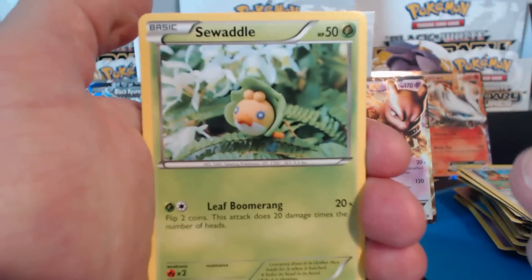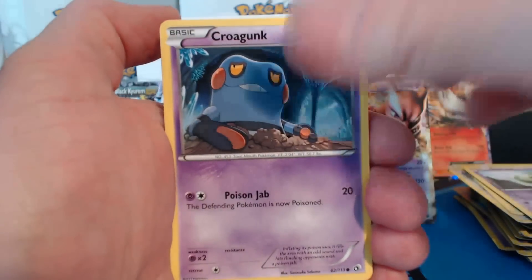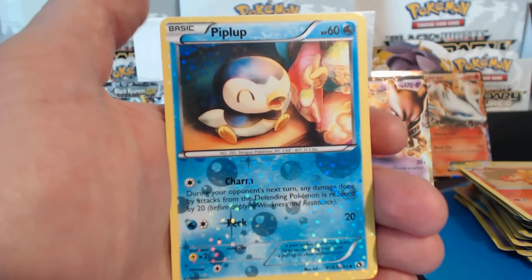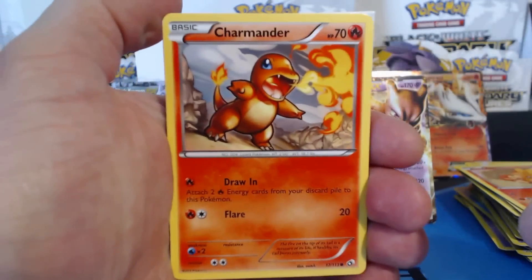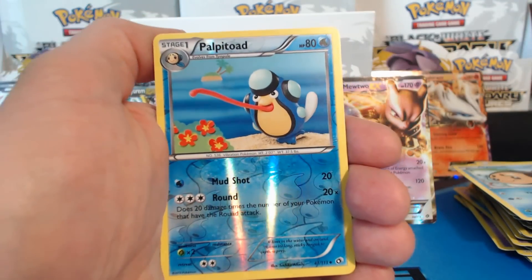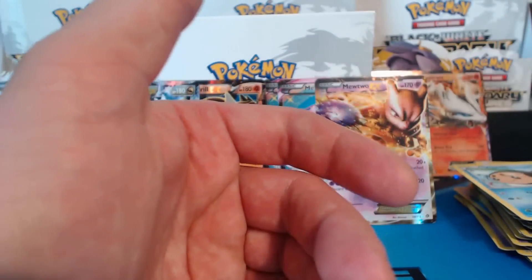Mew and Mewtwo in one pack — nice. Sewaddle, Piplup, Solosis, Croagunk, Torchic, Gabite, Shuckle. A reverse holographic Prinplup. Ninetales rare. And a Piplup. Super cool. Charmander, Magikarp, Croagunk, Tympole, Elisa, Riolu — our first Riolu — Dewott. A Palpitoad reverse holographic. A Gyarados rare. And another Simipour uncommon.